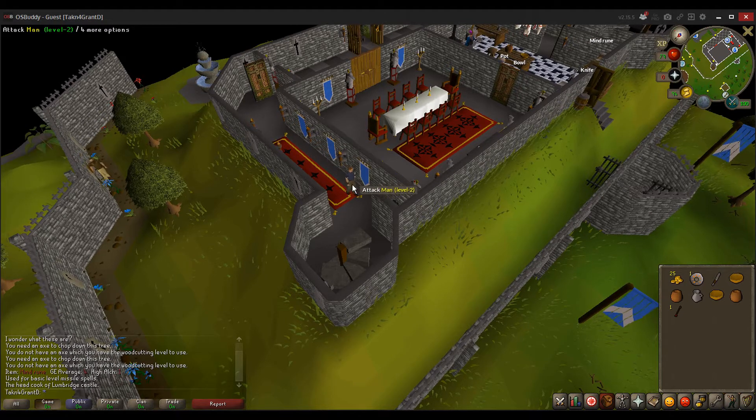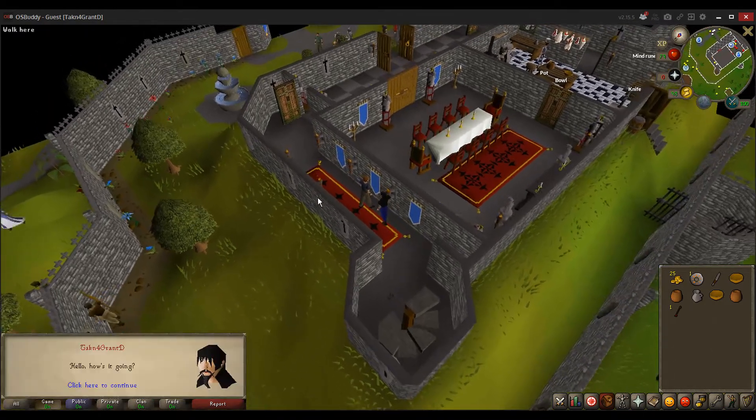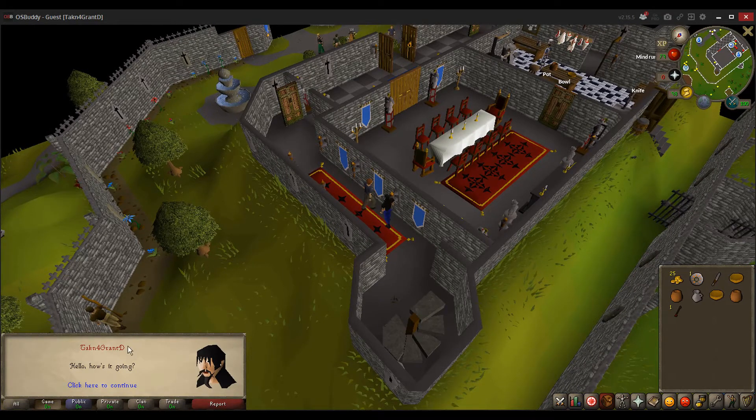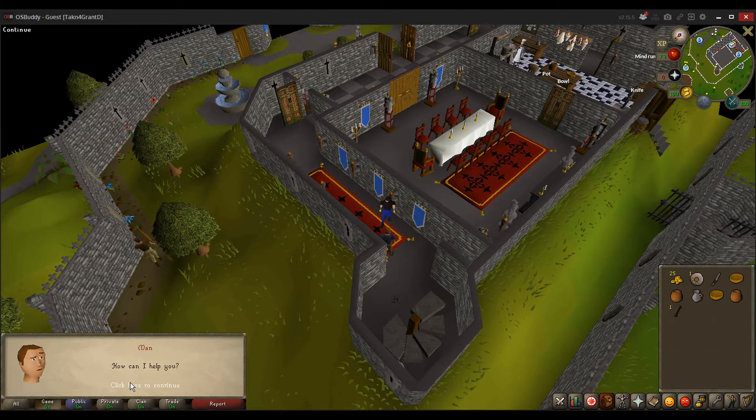Why does it attack me on level 2? He's level 2 — that's one of the features of OSBuddy that tells you their level. If you look on the very top left of the screen, it tells you your potential action, and if there's more options. If you right-click him, you can get more options — you can talk to, pickpocket, or kill. Don't feel bad about killing it — it's really hard for you to do anything that's going to actually screw you over.